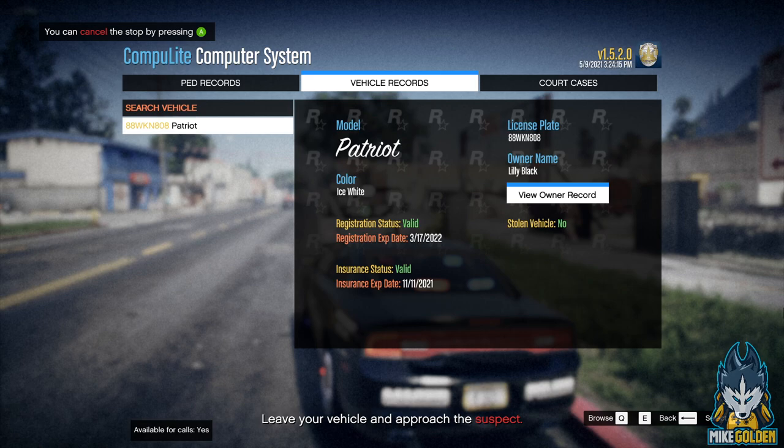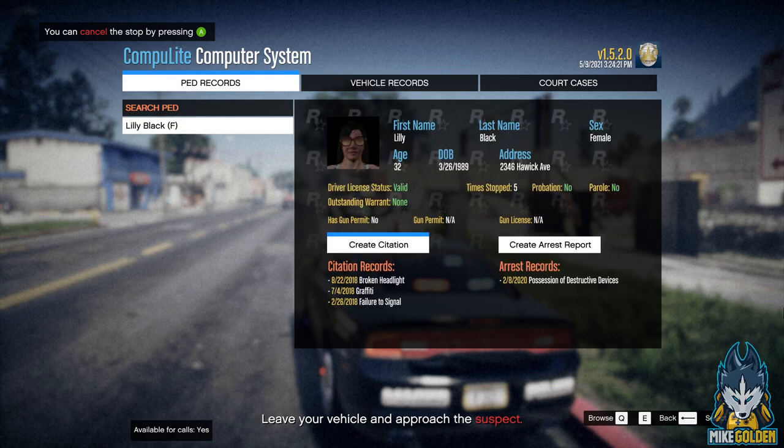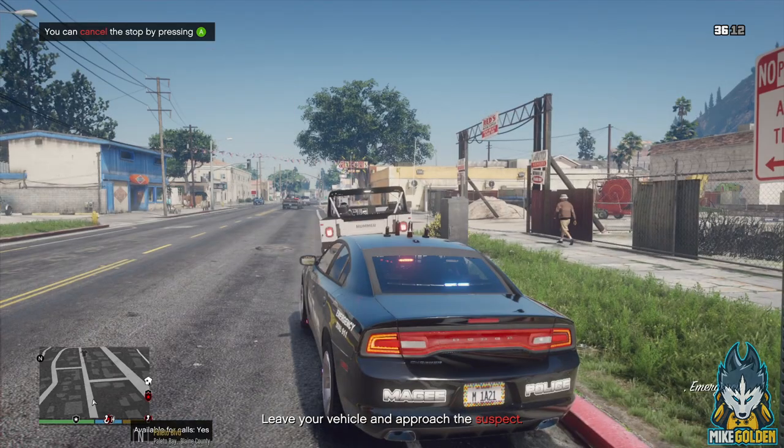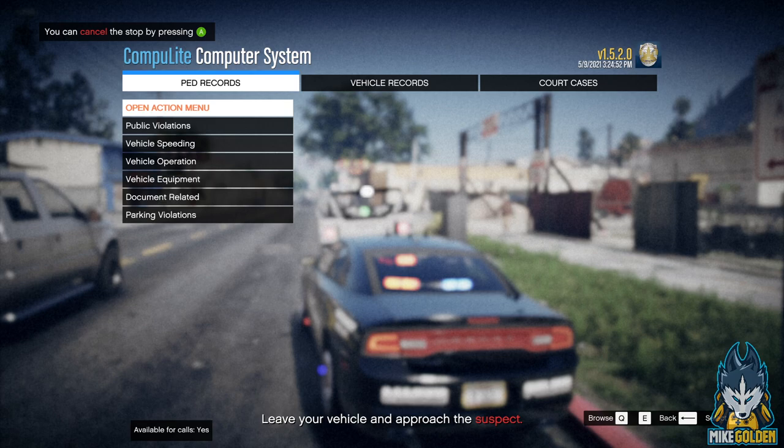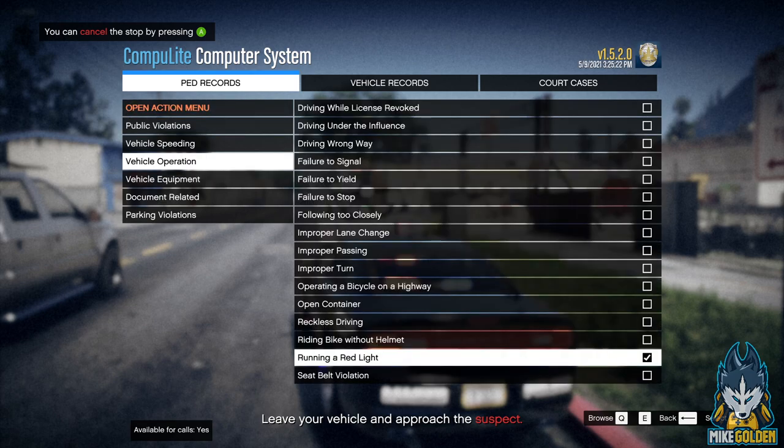Insurance is valid 11/11/21 and vehicle is not coming back stolen. Dispatch, the vehicle is an ice white Hummer - I was mistaken on that. Age 32. Hold on a second - she was arrested in February last year for possession of destructive devices. That's a little sus. She was cited in 2018 for broken headlight, committing graffiti, and a failure to signal. She hasn't really committed any crimes other than blowing that red light, so let's do it this way - Lily Black, citation.